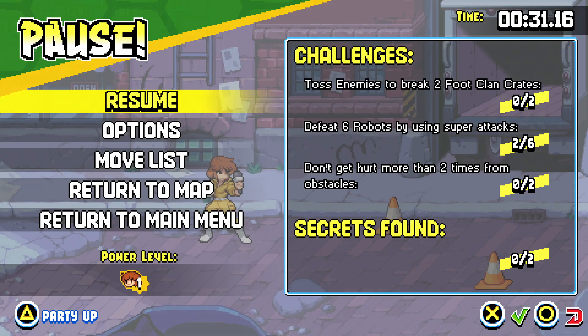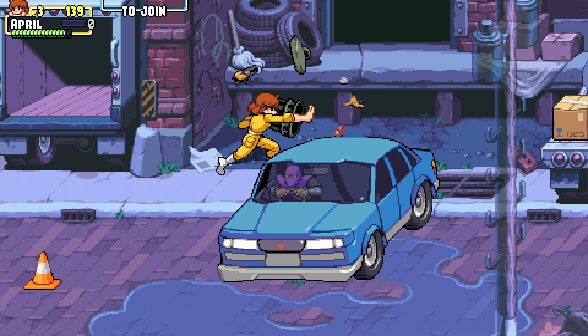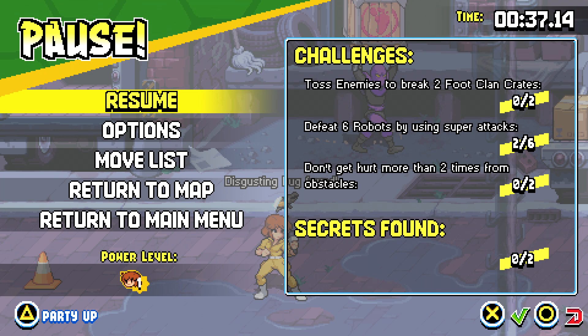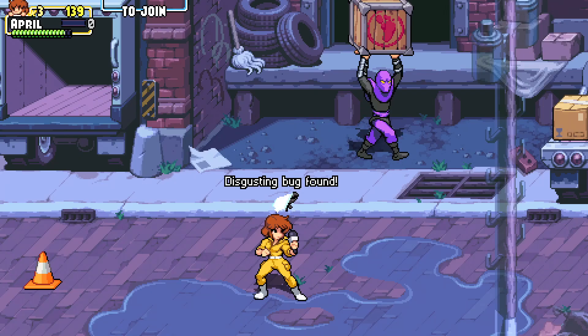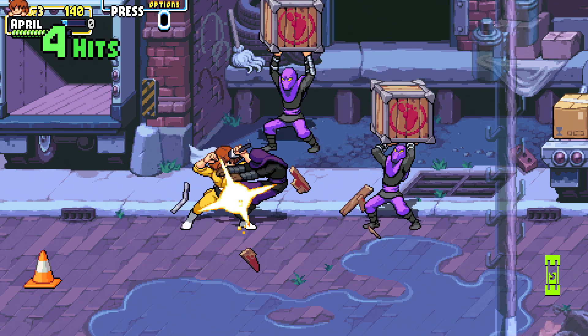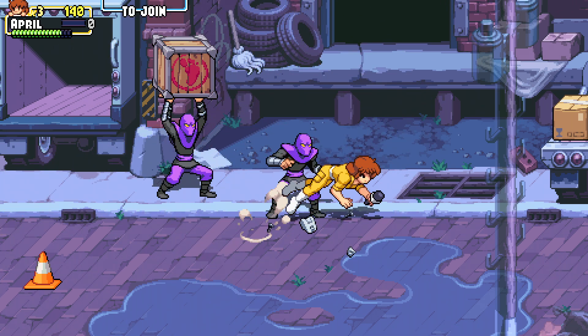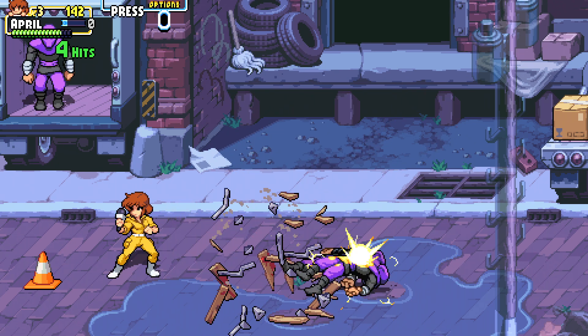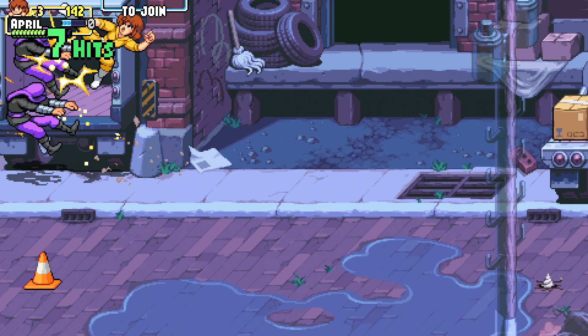Yeah, it does count — let's keep it moving. This guy's driving the car. There's no disgusting bugs — that's one of the two secrets. So here's one of the Foot Clan things. The problem is they're going to throw it, they never really drop it. So I guess this might not be one of them — sort of hard to know what to do with that. Hopefully there are some more later on.